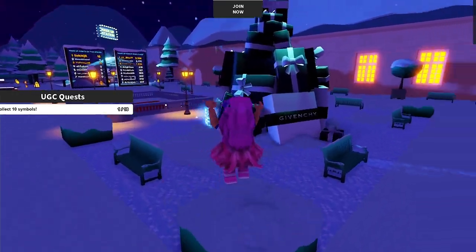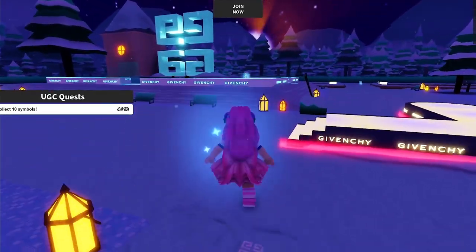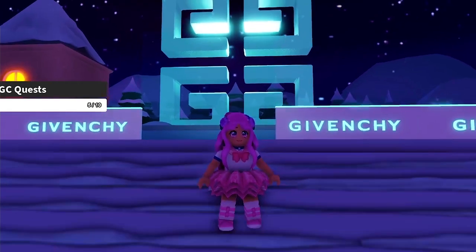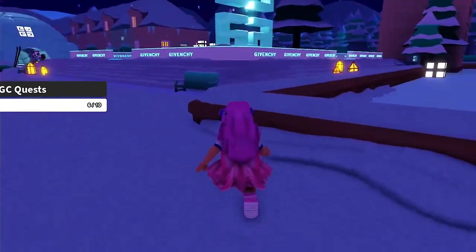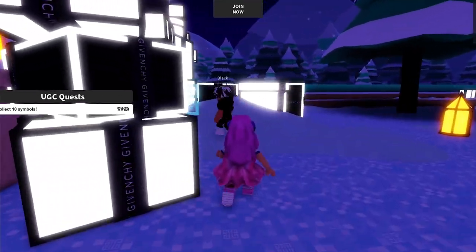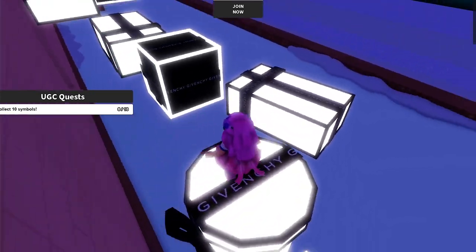We got our second symbol. The third is in the igloo. The fourth — the fifth is at the skating ring right there. I had a hard time controlling the skates here, but I'm sure you'll do this flawlessly. Almost there — the sixth is at the back. Got it! The seventh is right under that Christmas tree. The last three are on this building right next to the igloo. Since we can't reach that symbol, we need to go around it. To get the last two, jump on these gift boxes to get to the roof.